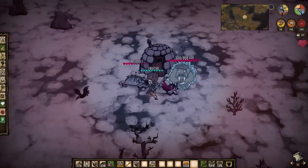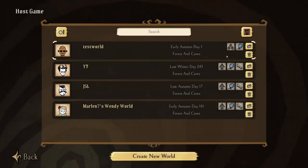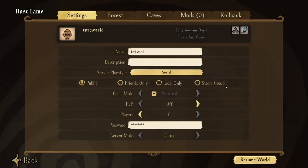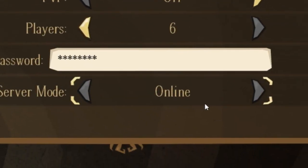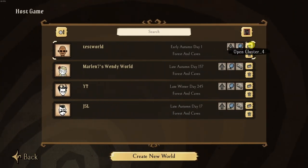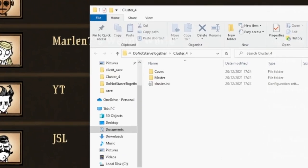So to convert the save, first thing you want to do is log into Don't Starve Together and click on Host Game to bring up your list of saves. As you can see here, I have this test world — it's set to public and the server mode is online. Back on the server list, click on the folder icon for the save you want to convert. This will bring up a window with the saved game files for this specific save. You can see mine is called Cluster 4 — you may have a different number, that is fine. Remember, these are the files you should have backed up earlier.